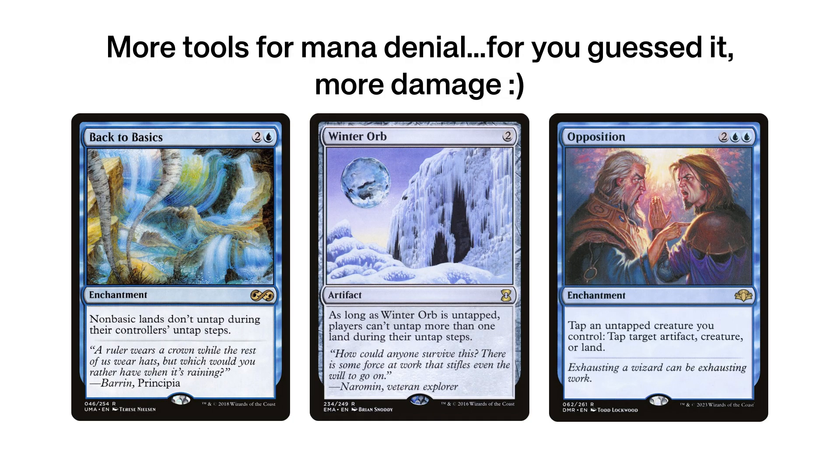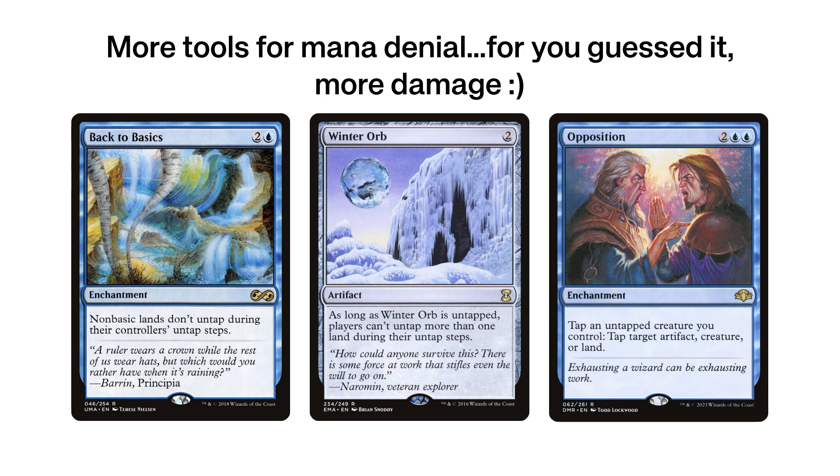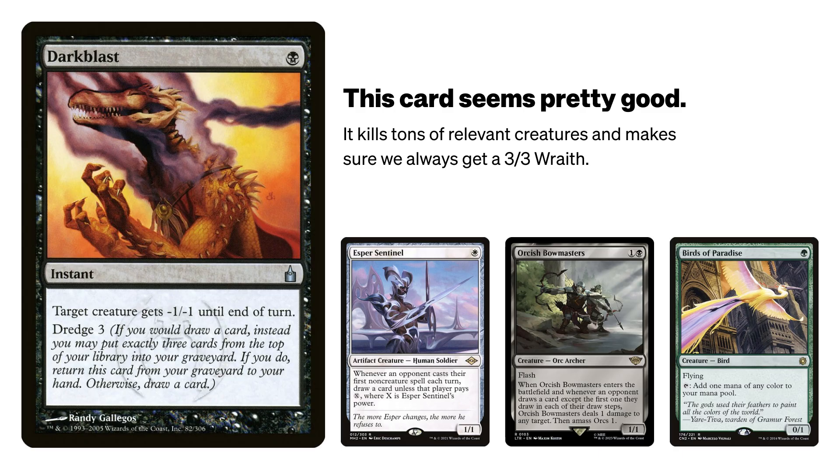Some other cards we're playing are Back to Basics, because we're not on a fetch-packed mana base and we're low color. We're also playing Winter Orb because our spells are cheap, and once we have wraiths on board, time helps us get there. We have Opposition as a way to lock down the table with each wraith we create, especially when comboed with Winter Orb. One more note: I added Dark Blast as a way to reliably get more cast triggers once Lord of the Nazgul is online, and it's a consistent answer to Orcish Bowmaster or other one-drop cards like Esper Sentinel or mana dorks.